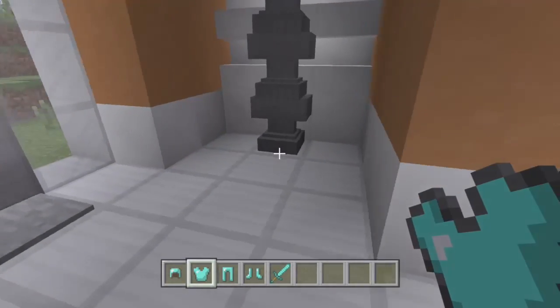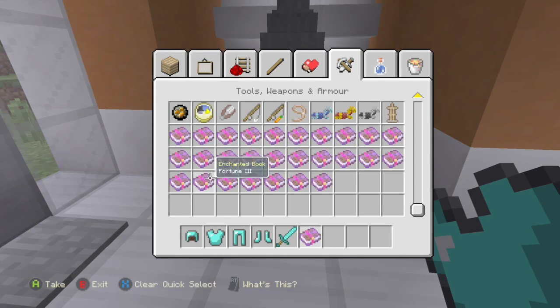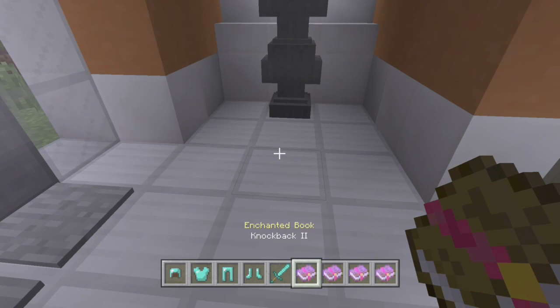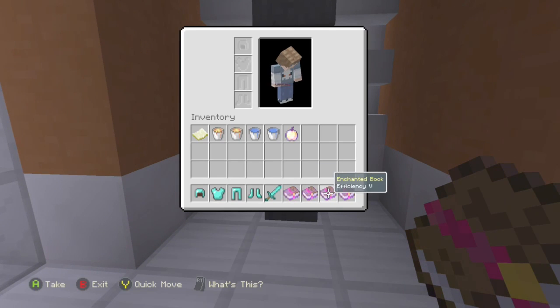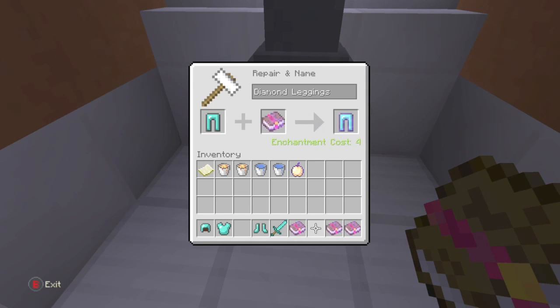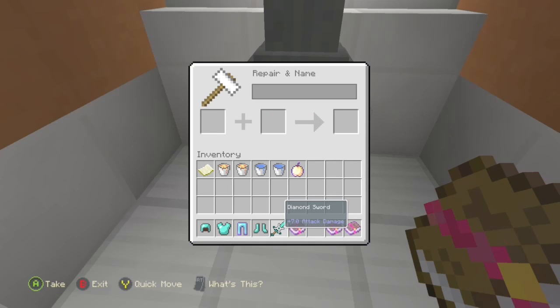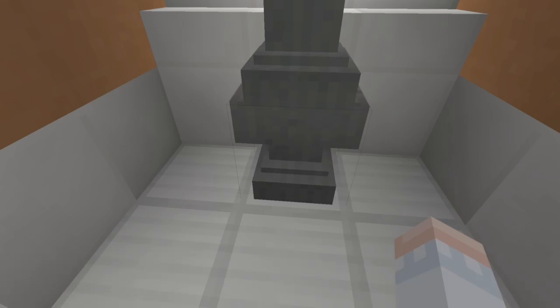Okay guys, we're back and about to do our third and final spin. We got knockback two, infinity one, efficiency five, and sharpness five. Apparently Prawn's been telling me — we are in a party — he got sharpness. He always gets sharpness for some reason. I'm not kidding — he got sharpness every single time we've done this. He's always got sharpness.